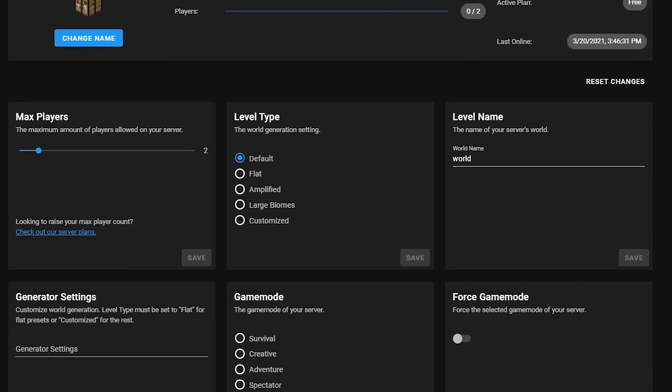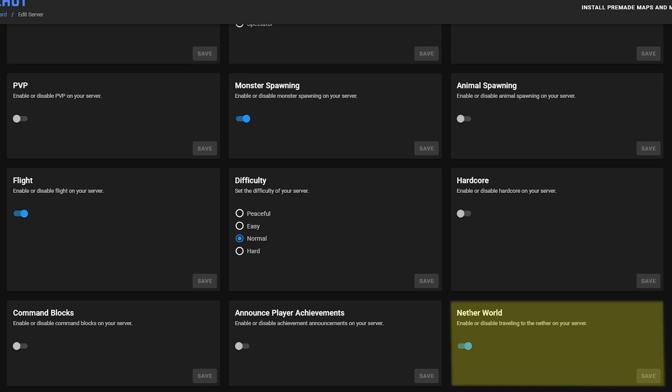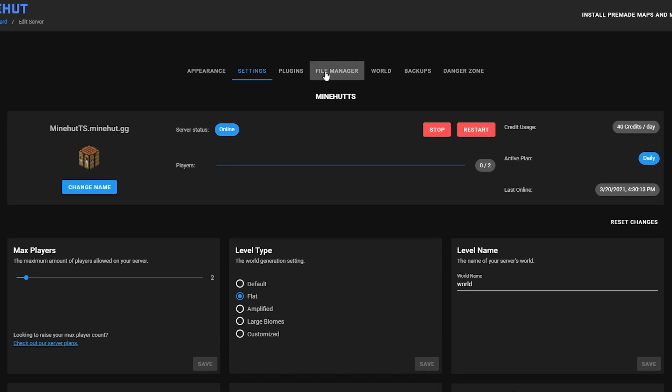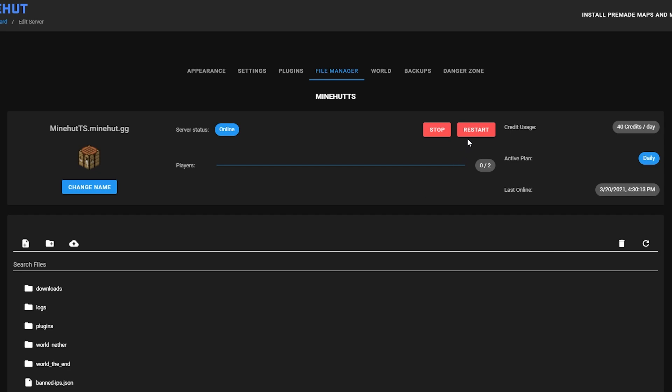Moving on to the settings tab, I'm only going to explain the highlighted ones as these are the most important — the rest are self-explanatory or unnecessary to modify. The first box is the level type. This is just like when you're picking your terrain generation in single player. You can even implement the latest terrain generation features. Pick whatever one you want, delete your world file, then restart your server.